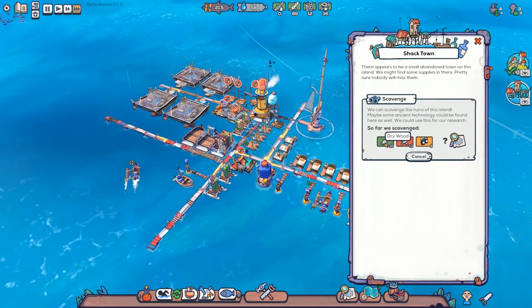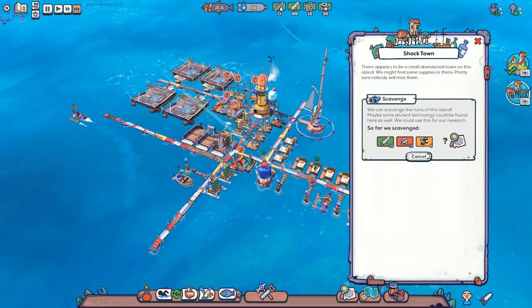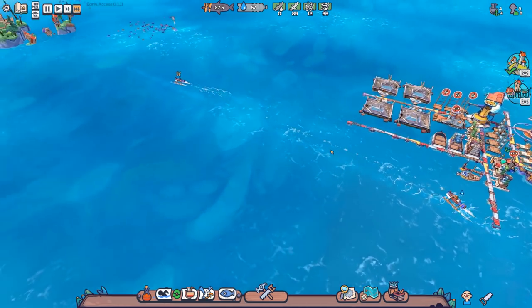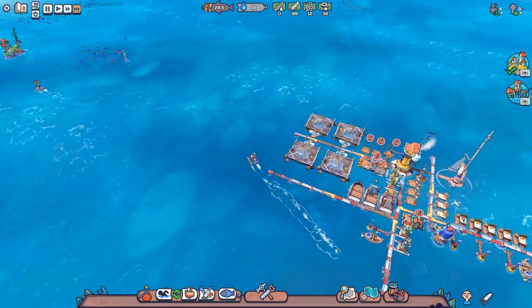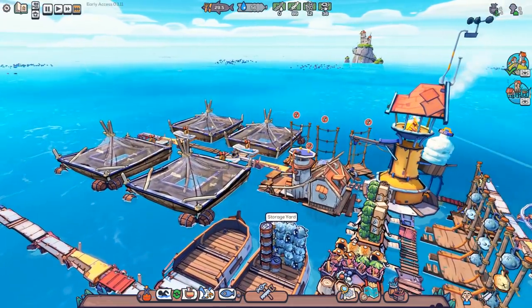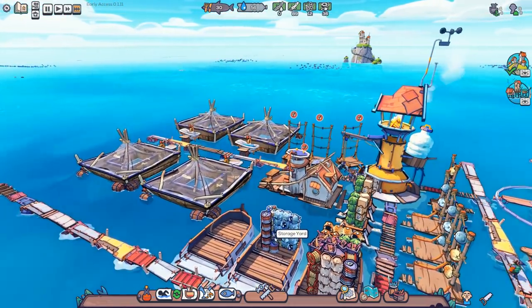We've got a total of 20 dry wood, 12 firewood, and 8 canned food. Let's have a quick look at that - the cans are probably loaded here. Yes, you can see these massive cans with the pop top as well. Pretty cool.